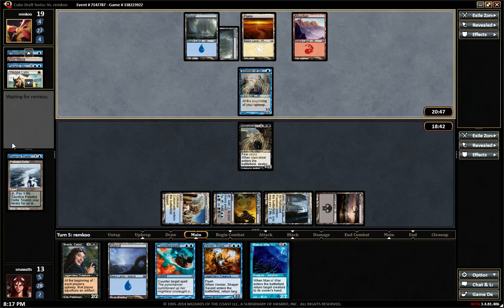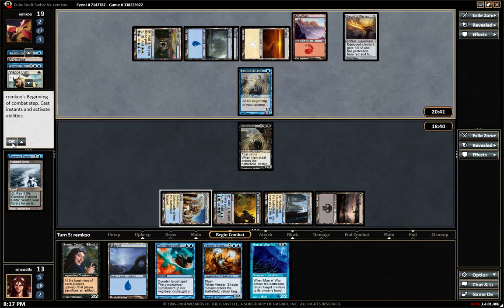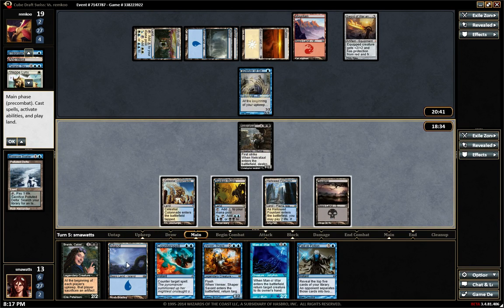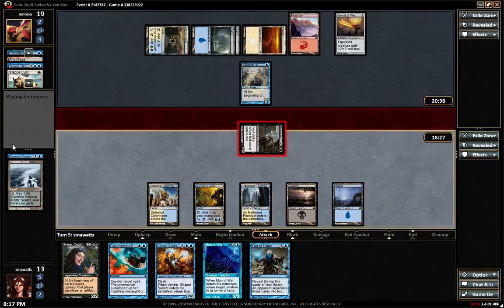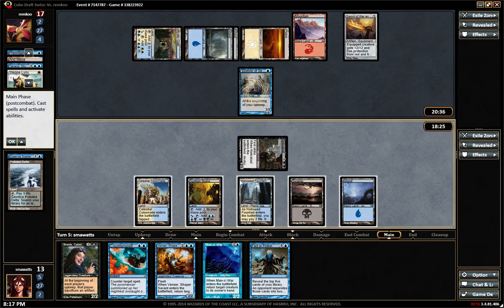Delver. Braids isn't seeming particularly good, is it? Sword. Sword. I have one, two, three — and I have five mana. None of these are the right creatures — one of my heart again.